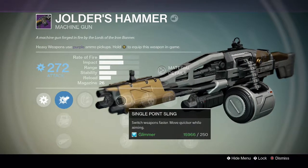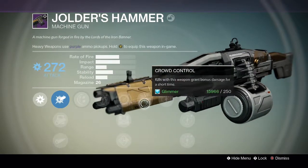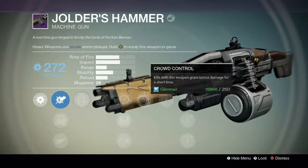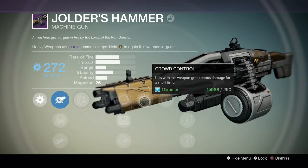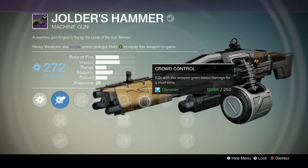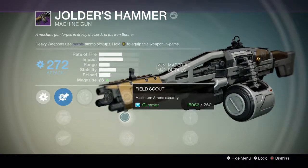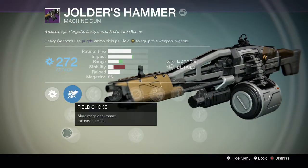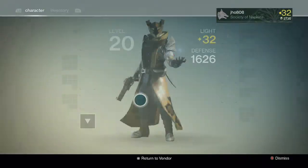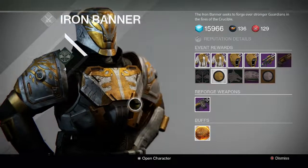I don't know, this is a tough decision. It has two of the three that I want — I want Field Scout, I want Rodeo — and Crowd Control is okay, it's not the best for Crucible particularly but it can be helpful. Maybe I'll go ahead and keep this one. I'm still debating — I really like Rodeo on it, I really like Field Scout on it, and it has Flared Magwell as well.